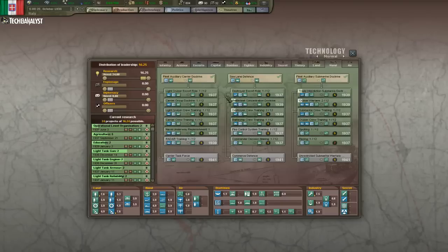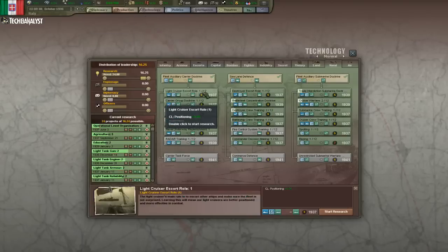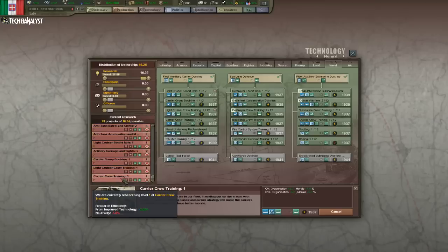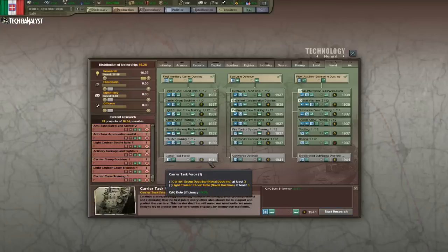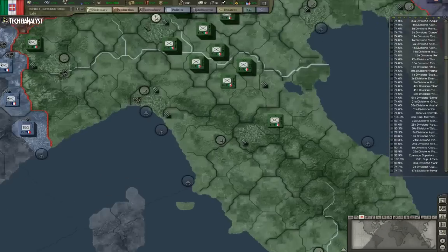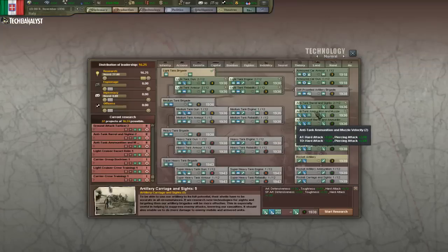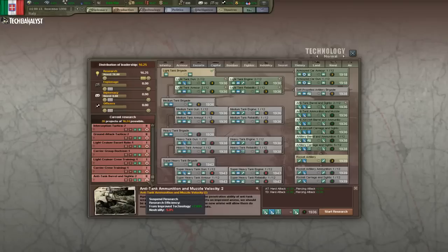Yeah, we got that carrier doctrine done. So we should prepare to research some of that. Most of these will actually be quite useful. The RT techs — not really needed at this point. Anti-tanks: questionable, not sure if I want to use them.